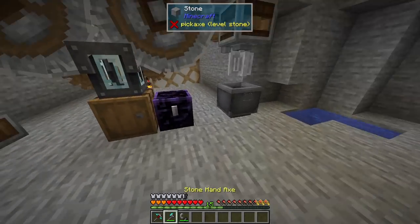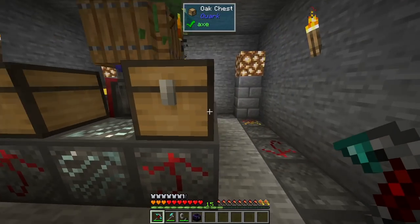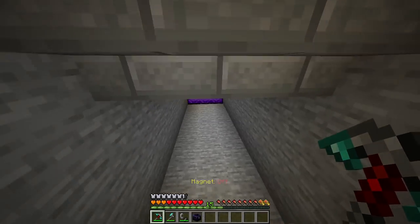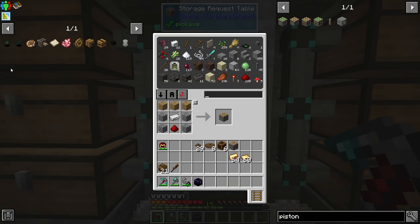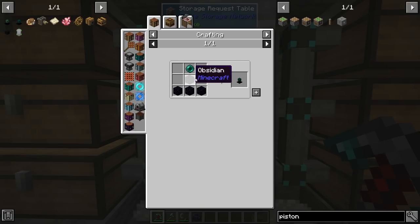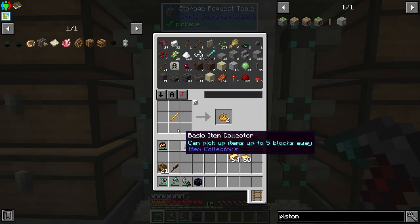Down here we have some cramming going on. Every once in a while mobs are dying because of cramming, so I want to get those items automatically picked up. We can do that by making these collectors. I'll go ahead and make an advanced one because we have blaze powder, so we'll be able to do some filtering.